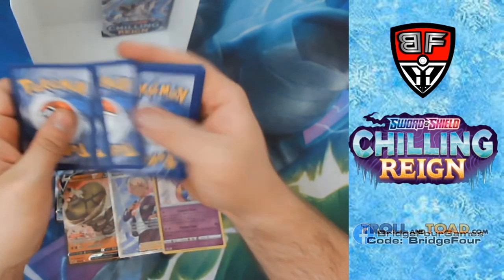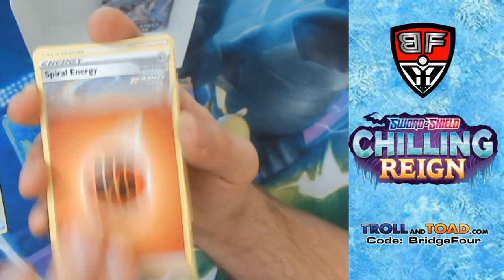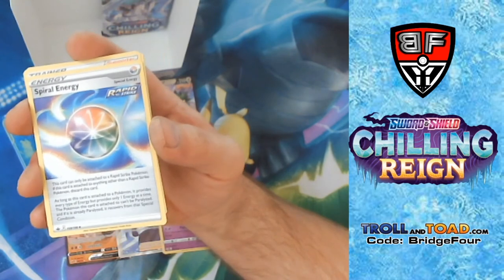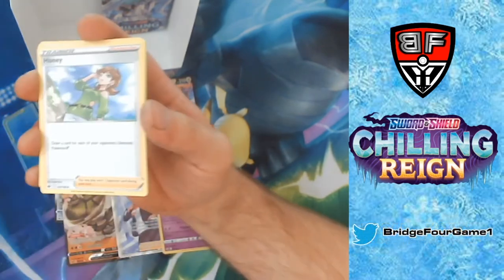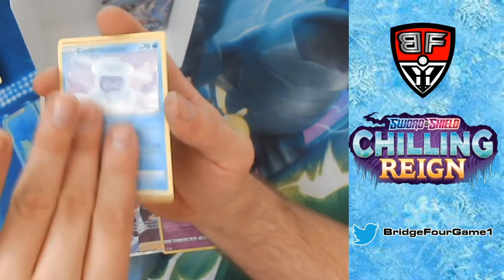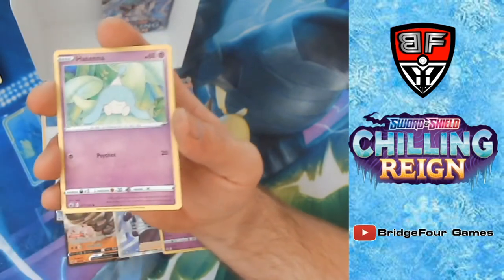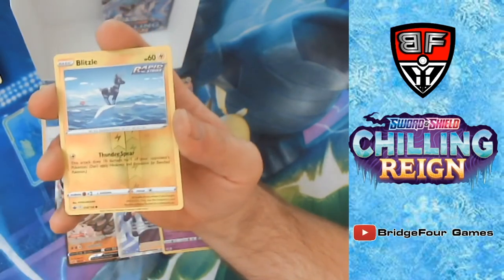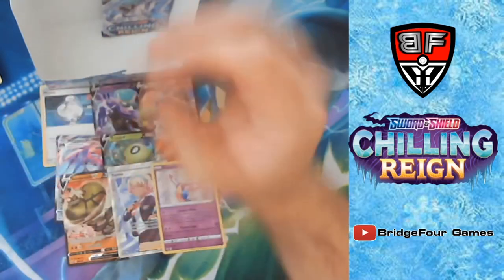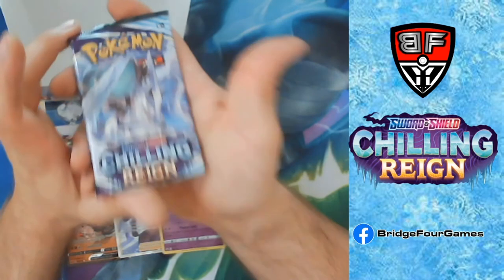Fighting Energy — I love the Spiral Energy, I will definitely take the Spiral Energy. Honey, Avery, Jumpluff, Castform, Gastly, Kubfu, Hatenna, Reverse Holo Blitzle, and an Egg.